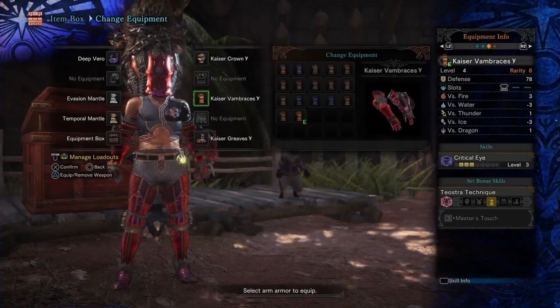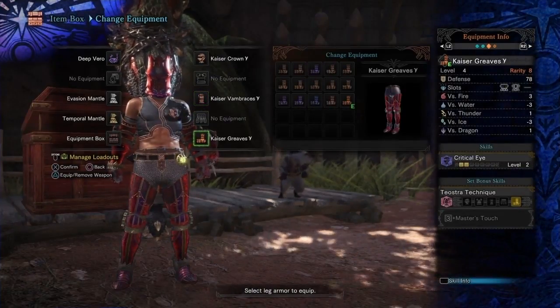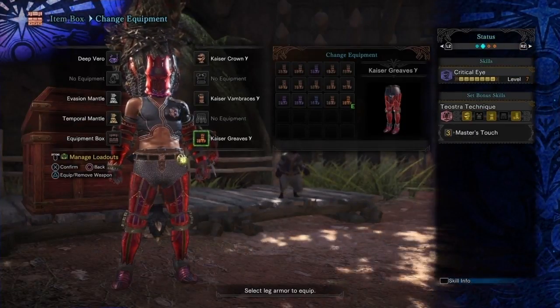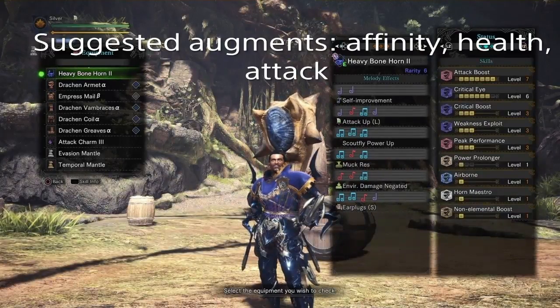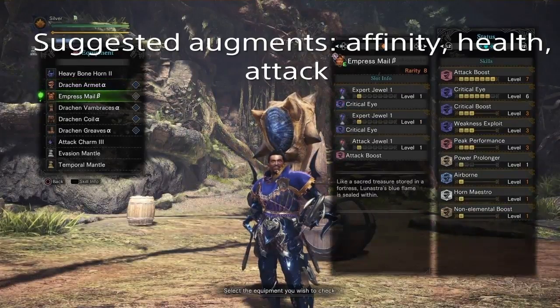Fortunately, this should be relatively easy to do because the set bonus and built-in skills take a ton of work off your hands when it comes to sharpness management and affinity stacking. Let's look at what that means for our endgame hunting horn setups. The main thing you're going to notice with a lot of these is that the core damage skills aren't really going to change. Again, the main point of these two armor sets is extending sharpness and raising critical hit rates.